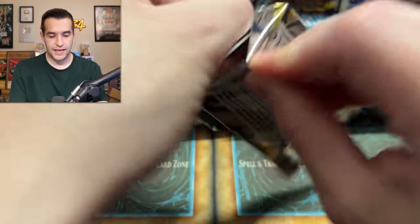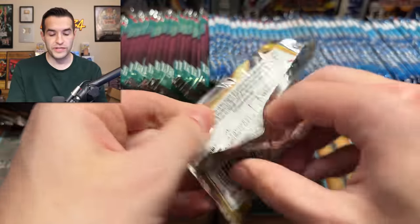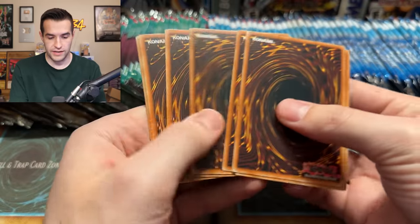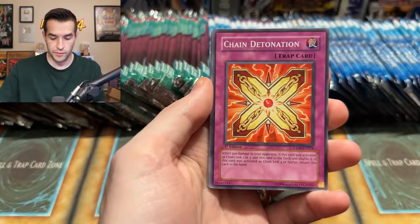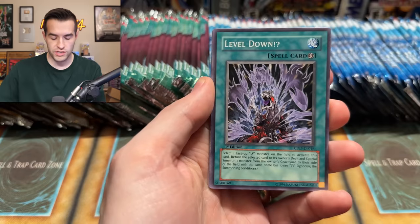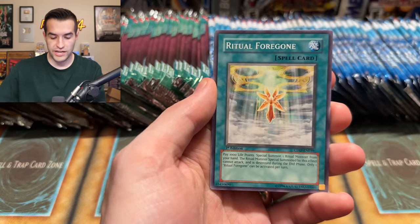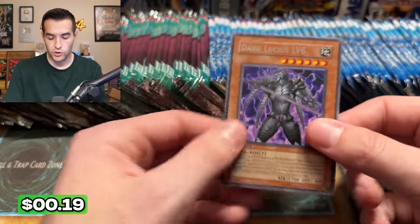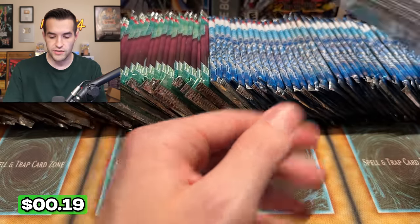Cyber Dark Impact — can we get something crazy out of here? These are retail packs and you can get some nice stuff like Vanity's Ruler and Vanity's Fiend. Chain Detonator, Dark Lucius, Level Down, Barrier Statue, Ritual Foregone, Combo Fighter, Flame Ogre, Dark Lucius Level 6. Not the craziest card.